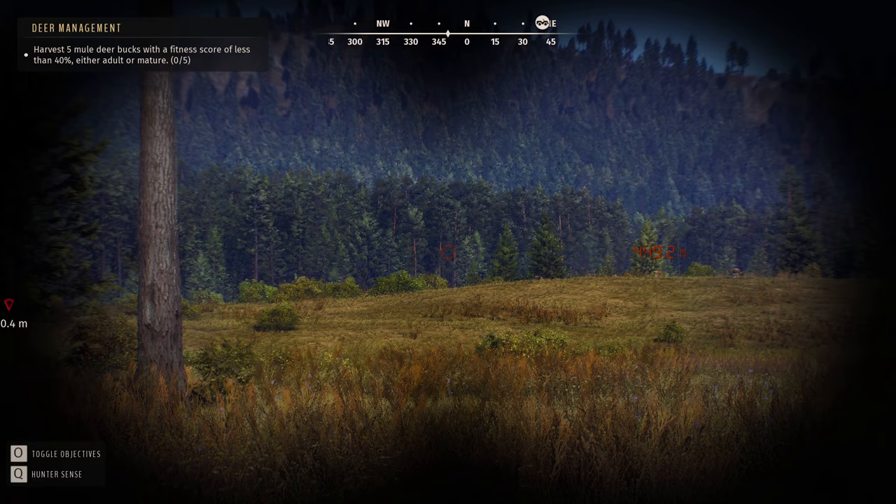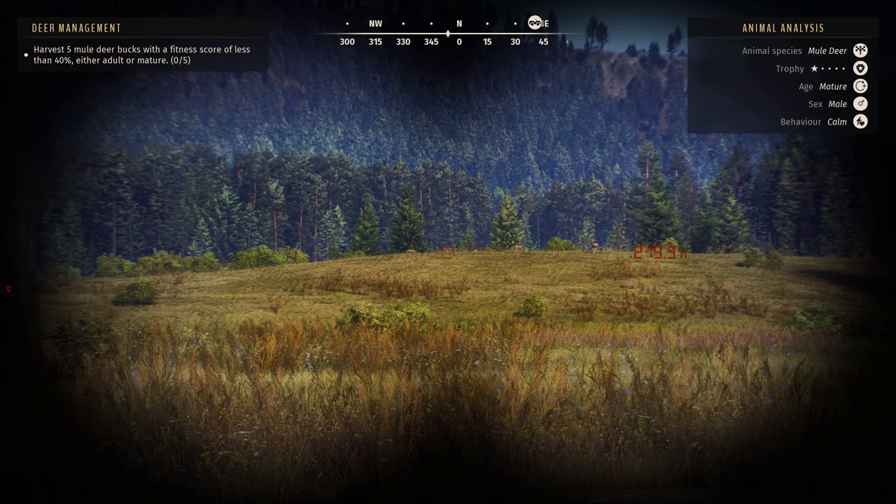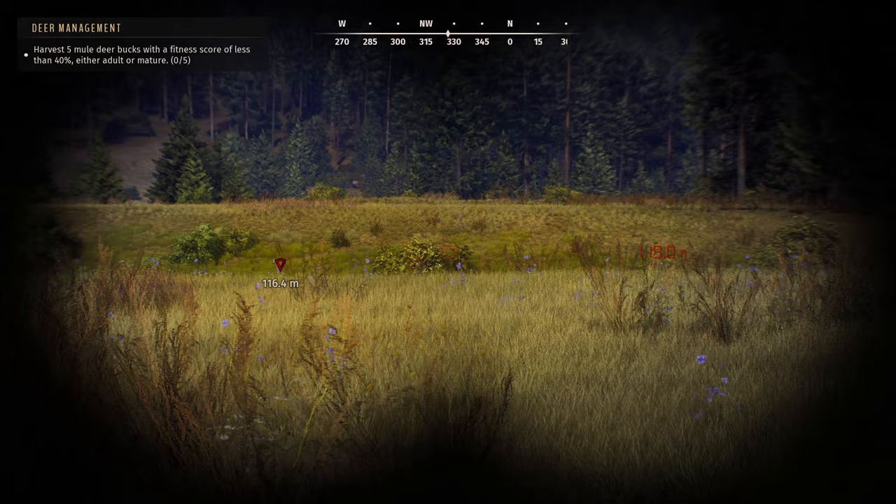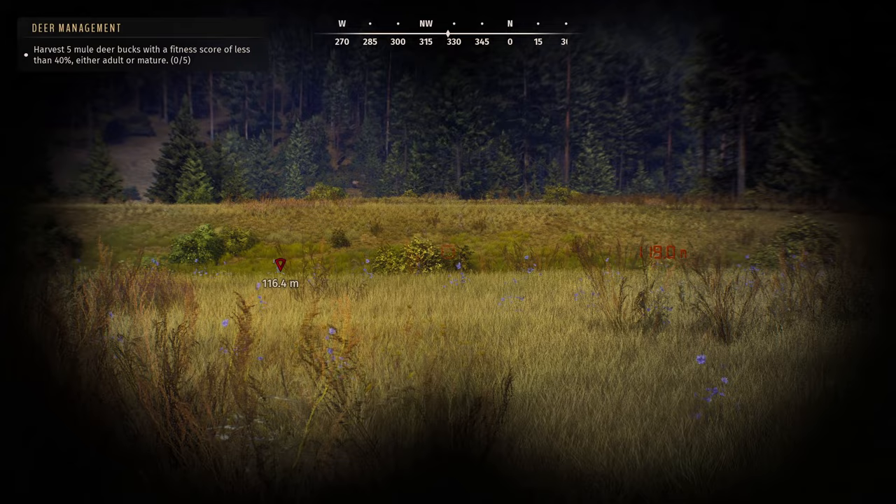I don't know how you tell the fitness score - maybe that's something you unlock as you gain perks, like you learn how to look at them and tell. They're calm again - back to being chill. They heard a loud bang, not sure what happened and not sure what happened to Frank. I don't want to track too far that way or I'll bump them while trying to find Frank. Right back to eating - there's the mature male, kind of looking this way. How far off are they? 192.